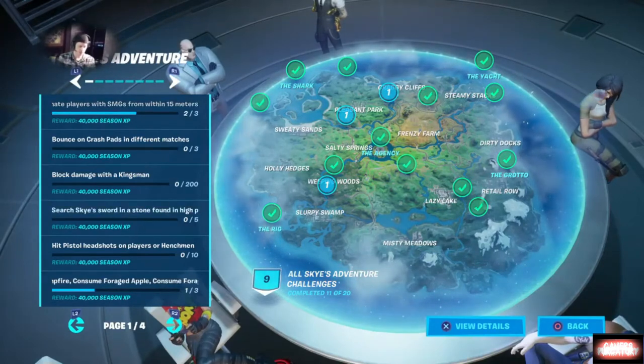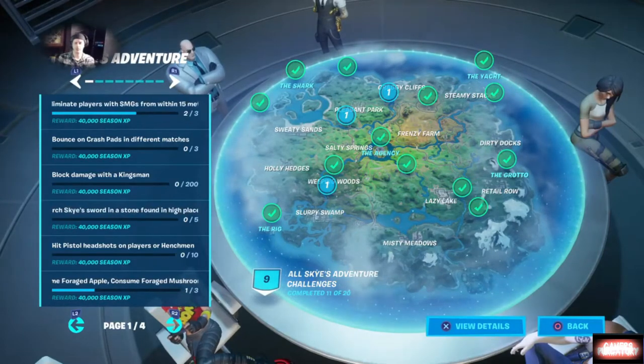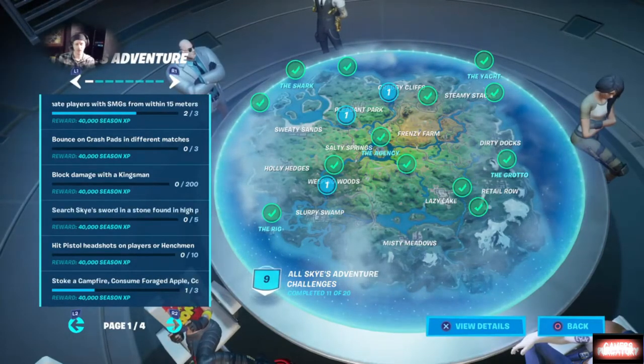As for Sky's challenges this week, first thing we want to do is land at the Shark and visit the Agency in the same match. It's a pretty simple thing — I did it in Team Rumble.